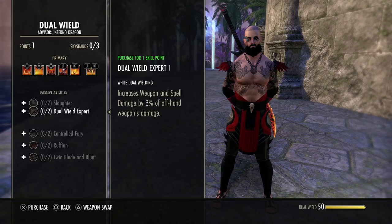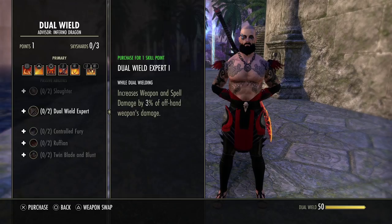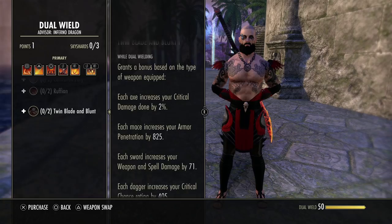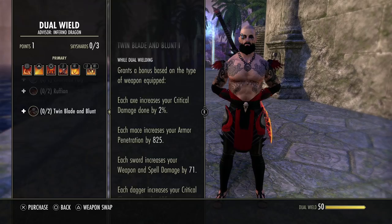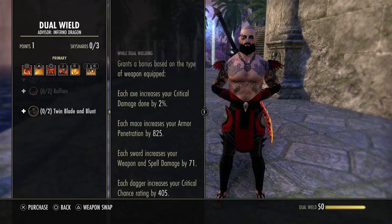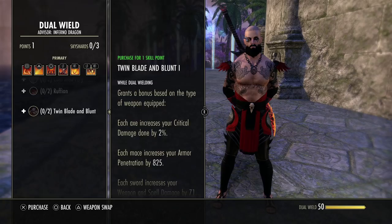For dual wield, the main passive is: while dual wielding, you increase your weapon and spell damage from your offhand by around 6% with two passives. It helps a little with damage but it's not a huge deal. Twin Blade and Blunt is basically the same but halved — you can run a sword and a mace to min-max. They also added daggers that give critical chance, both weapon and spell critical, which could be valuable to look into.